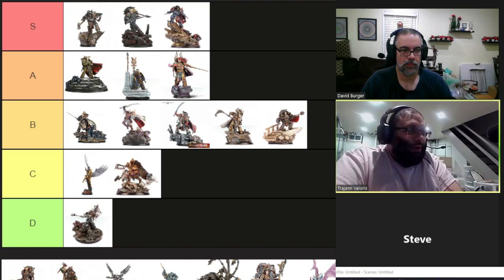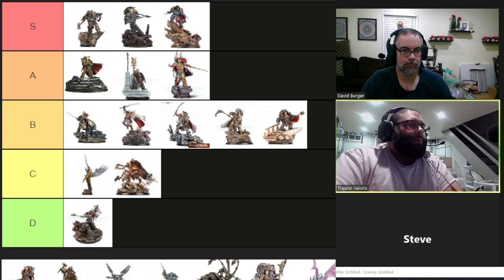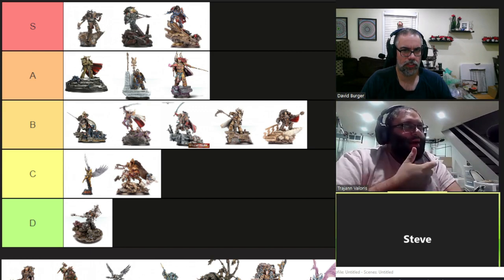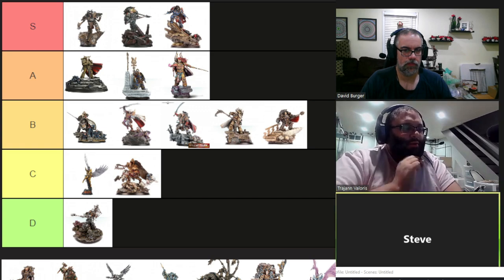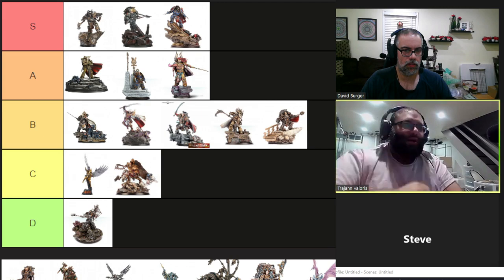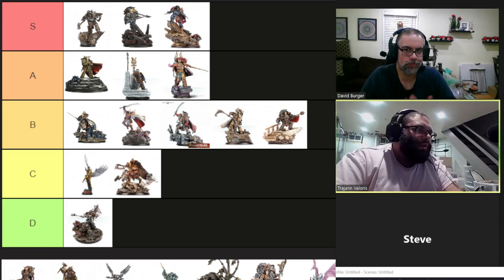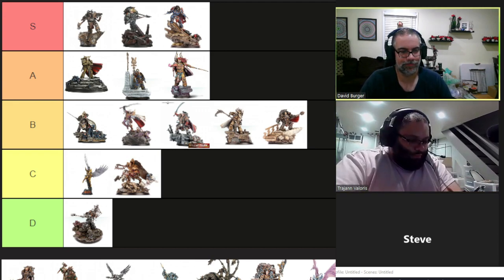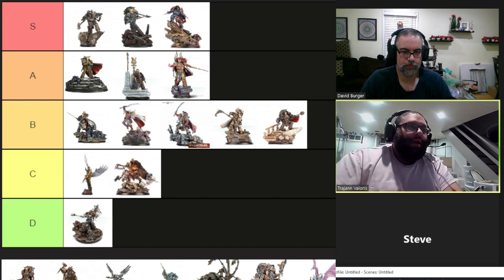You put him in a Cataphractii squad and now they all have Feel No Pain 4+ — a 2+/4+/4+ is yikes. There's a question about whether Shroud works for the squad too since Primarchs can use it even when Fearless, and the consensus is that if he's choosing it as part of the unit, he should be allowed to. His Armor of the Word gives him a 2+ save, 4+ Invulnerable, and increases to a 3+ against Psychic Force or Perils of the Warp attacks.